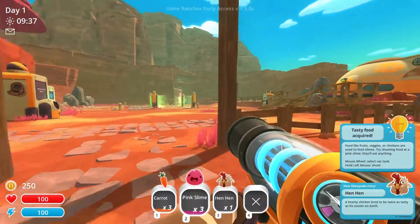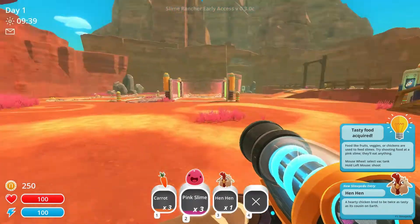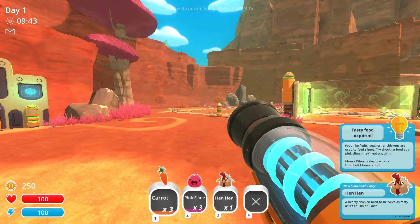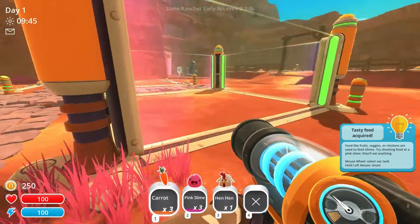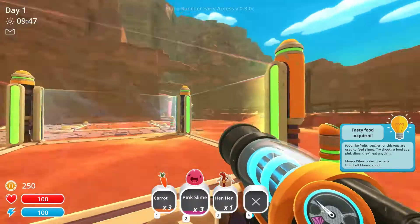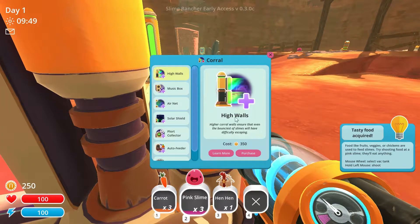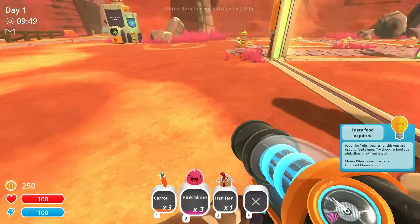With the right mouse button I can suck everything in, and as you can see, one, two, three, four — those are my inventory slots. And here you can see I have a slime. What is it called again? Caral slime — caral.